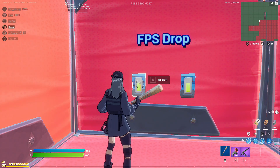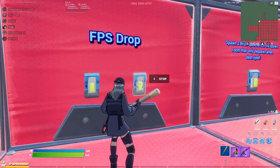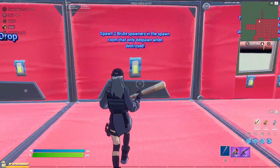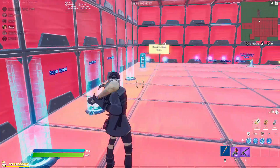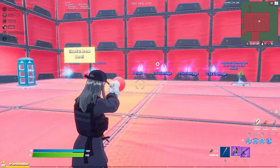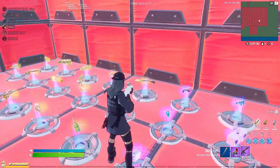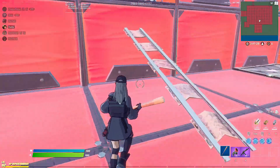FPS drop — look at my FPS, boom — it just completely messes with your FPS. You can turn it off. If they're on console it'll most likely crash their game. There's also flying, super speed, default damage, 1.5, 2.5, 3.5 — a bunch of overpowered weapons and consumables.